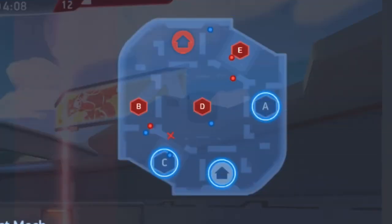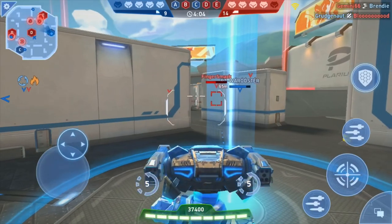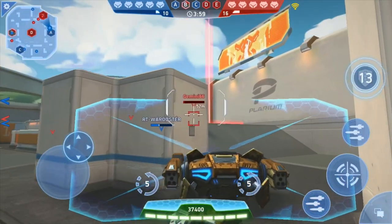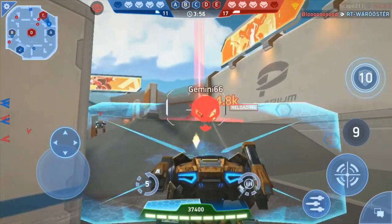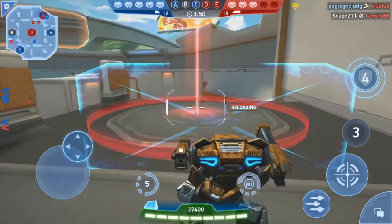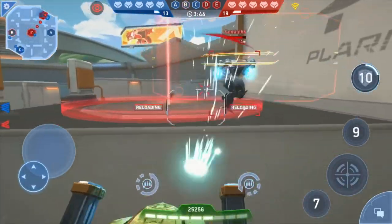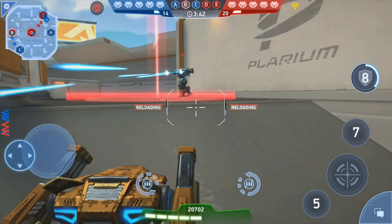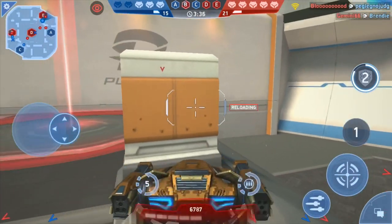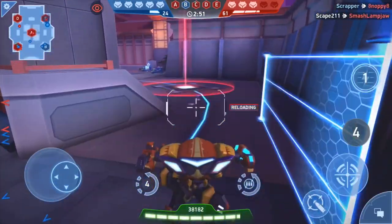Number three: know where enemies spawn. If you're looking at your mini-map — which you should be — it's going to be obvious in control point capture where all the enemy spawn points are. Be aware of those spawn points when fighting. If you're at their spawn point and kill one enemy, the obvious choice is to rush in and take it, but the enemy loves to pop up right before you take that spawn point and kill you quickly.